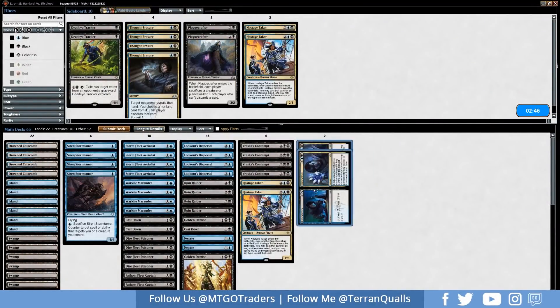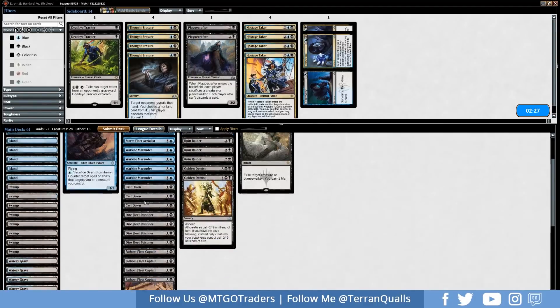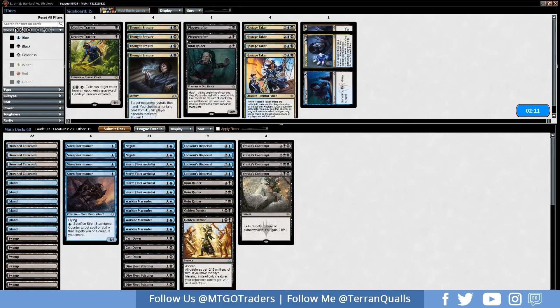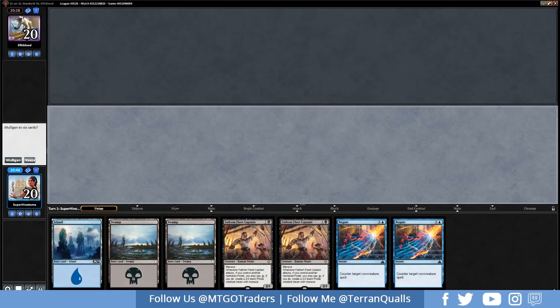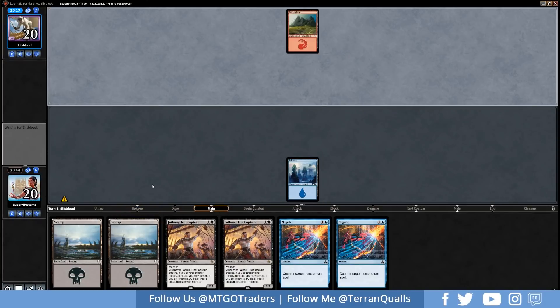We pass holding Contempt. Lava Coil hits our Aerialist. Opponent has eight cards in hand but can't use them thanks to Experimental Frenzy. We Contempt the 2/2, flash in Poisoner on their end step, then play another Marauder and hold up Contempt — getting in for two. We use Risk Factor from the graveyard just taking the damage. The key lesson: you really need to counter Experimental Frenzy with Negate before it resolves. If they have that much mana, they just play off the top until hitting a second land.